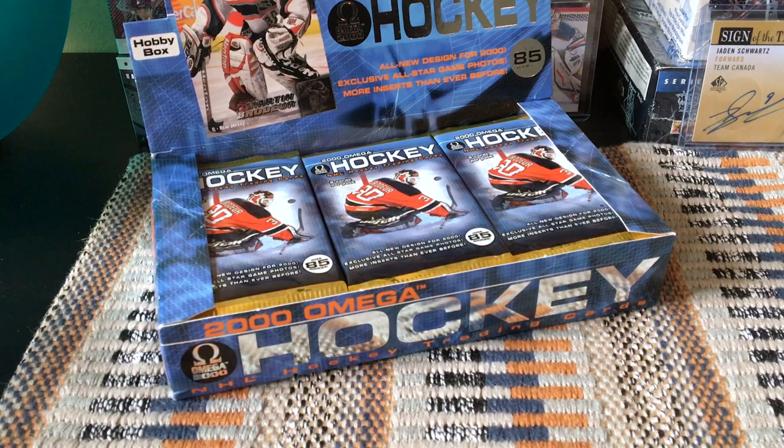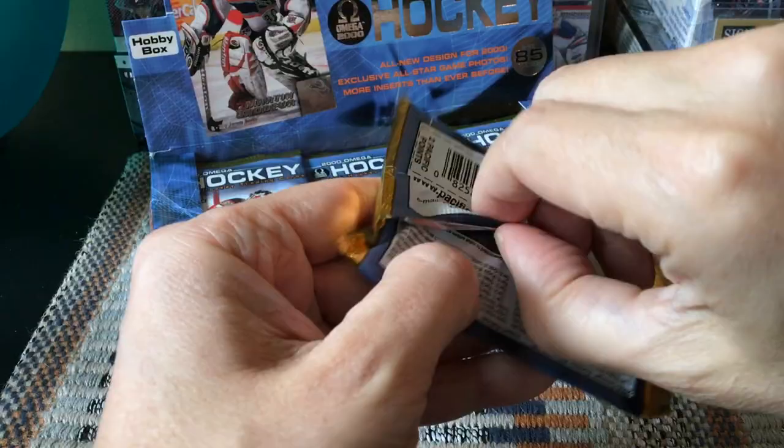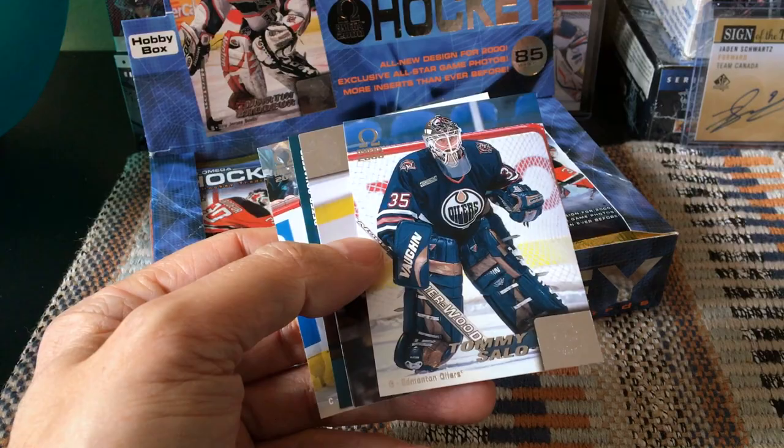Notice how there's no emblem on his jersey — that is interesting. So here we go, it's a hobby box, so we could theoretically get a game-worn; those are super rare, very short checklist, and hard to actually get. On eBay they'd probably cost a good five to ten dollars as opposed to the one dollar cards we're accustomed to. 36 packs, this can take a while.